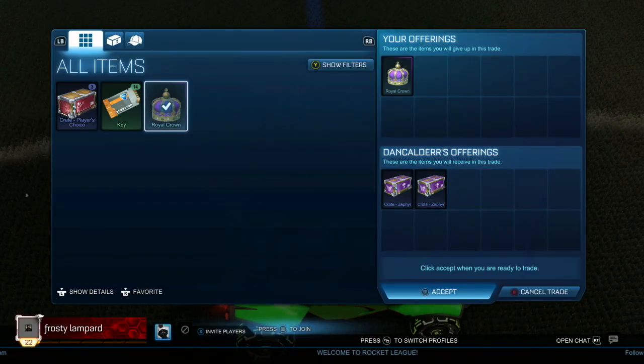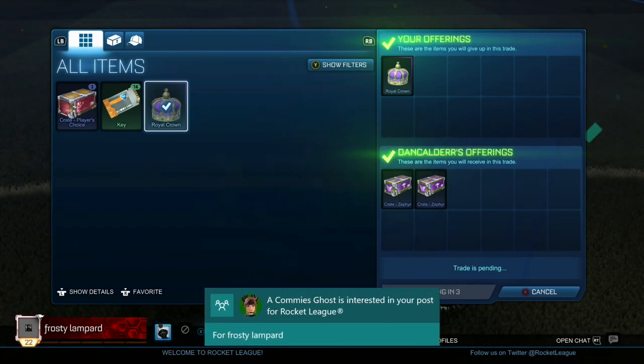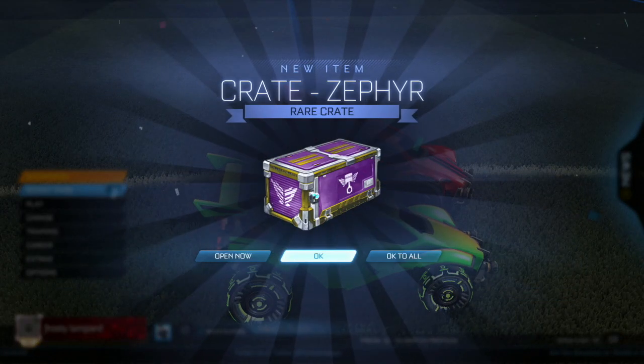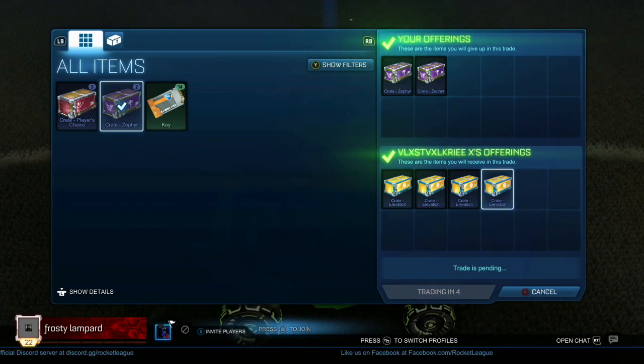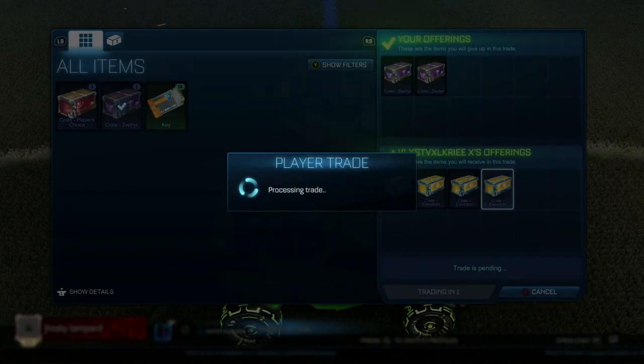In this trade I simply just flipped the royal crown for two zephyr crates. Next up I made a little bit of profit as I swapped my two zephyr crates for four elevation crates. I instantly took this deal as the elevation crates are newer than the zephyr crates, which means there will be a higher demand for them.